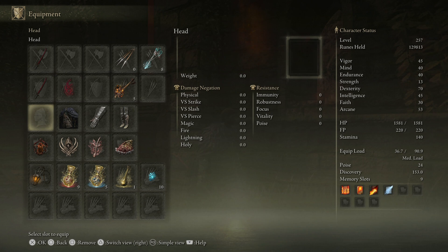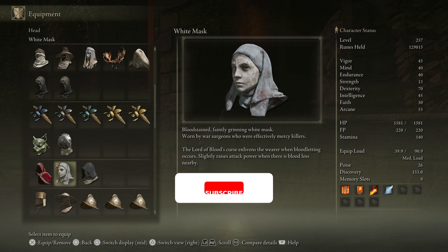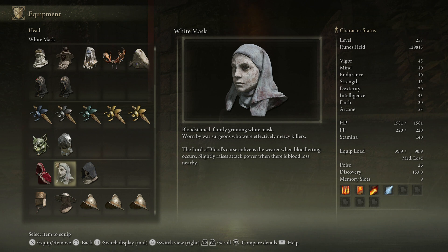The main stat description states: a bloodstained, faintly grinning white mask worn by war surgeons who are effectively mercy killers. The Lord of Blood's curse enlivens the wearer when blood loss occurs, slightly raising attack power when blood loss is nearby. This is extremely crucial because when using blood style weapons — and at the moment they are prevalent with arcane style weapons as well — you are going to have an extended damage amount.